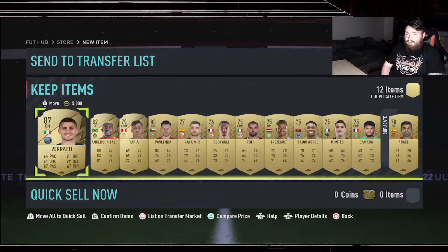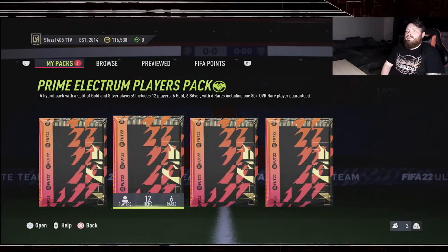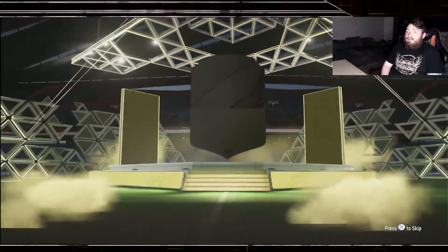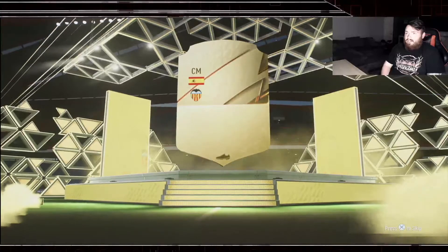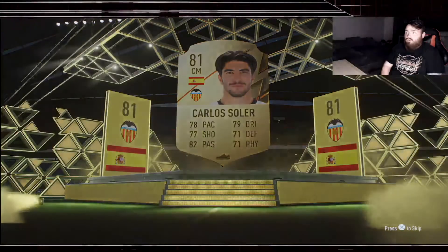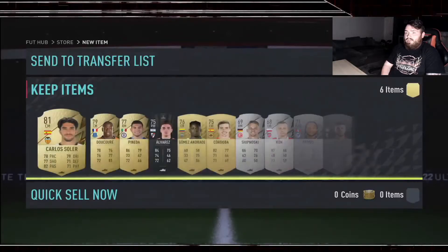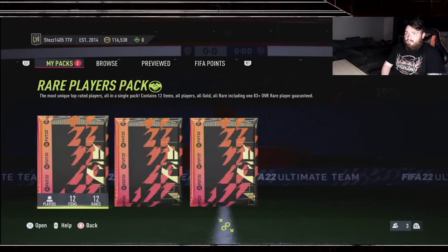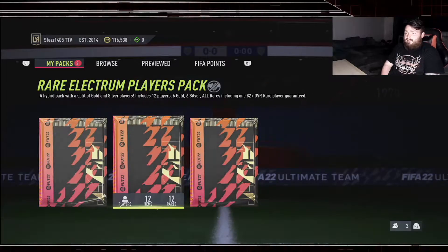Prime electrum players pack now - this is a mixed pack with a guaranteed 80 plus, and in the untradable a guaranteed 82. We'll do tradable first. No Spanish - it could be literally anyone. Carlos Soler - Soler, Solero. That's a dead pack. Rare electrum players pack - come on 82 plus, surely we're going to get a board.